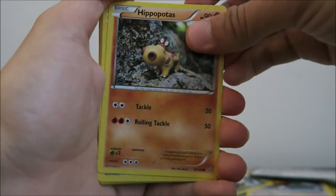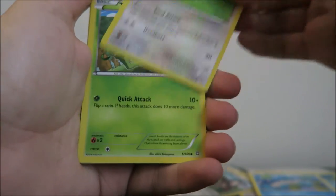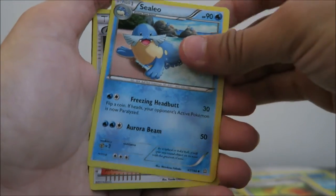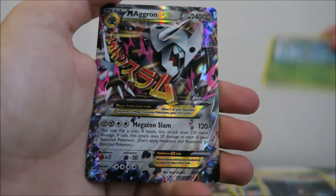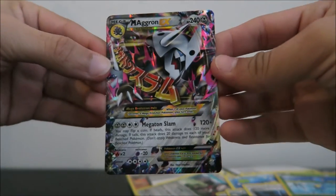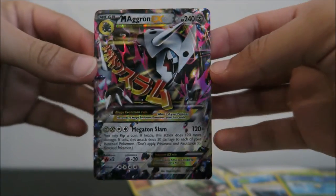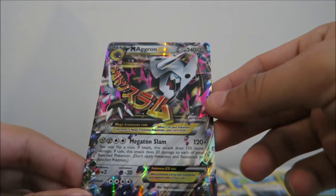One more good one — I will definitely gladly take it. I think I bent the code card, so thank God they put that there as a buffer. So Hippopotas, Surskit, Barboach, Zigzagoon, Treecko, Escape Rope, got a Sealeo, Archie's Ace in the Hole again, Reverse Holo of a Surskit, and I'm pretty sure we got another rare — a Mega Aggron EX! I love that card. Aggron is a dope Pokemon. So, very, very happy. The first Mega EX — super excited to get this. I'm so glad I bought these packs.